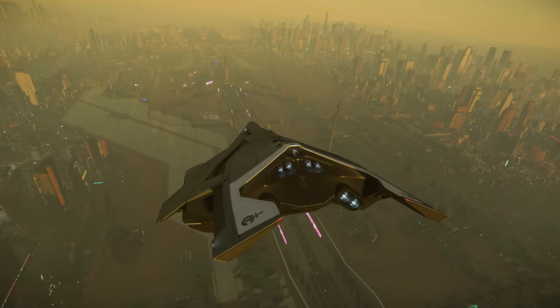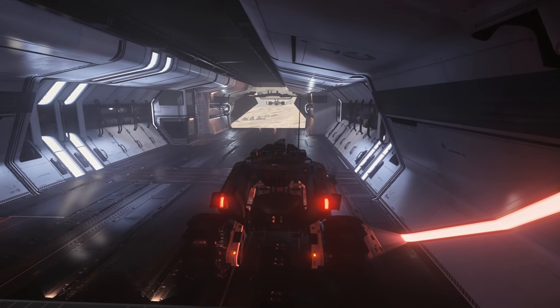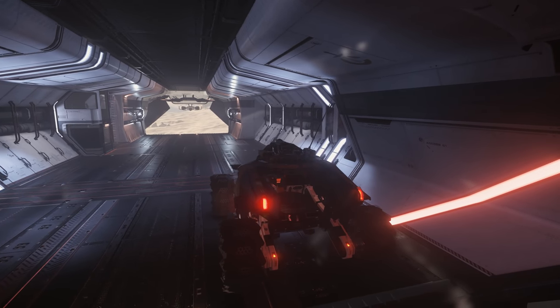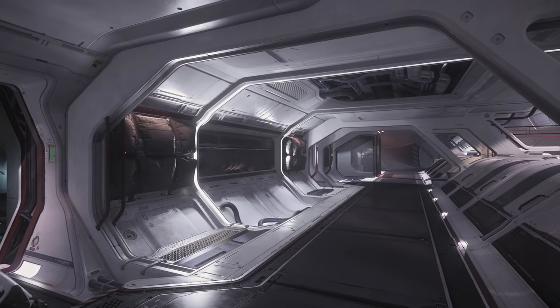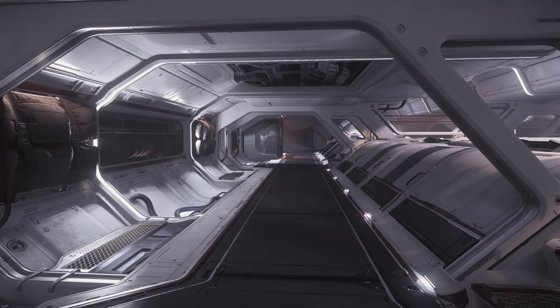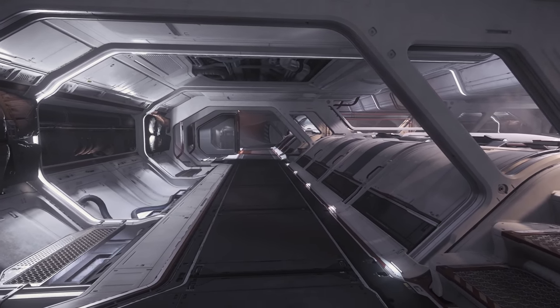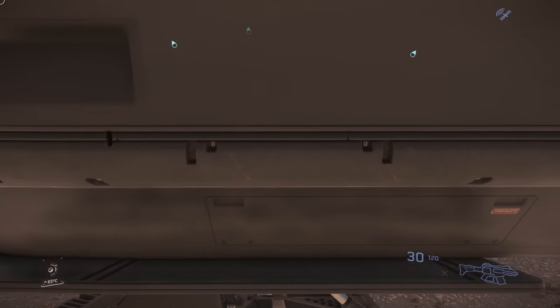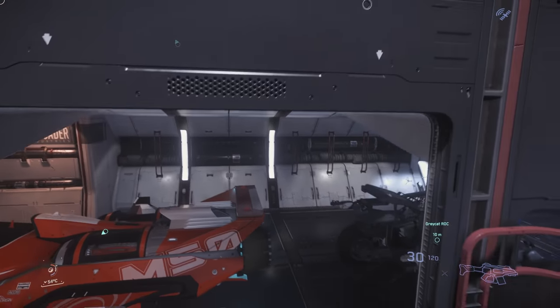The M2 Hercules is split across two decks. There's a lower deck which is your cargo or vehicle storage space, and an upper deck which is everything else. That means that whilst you're on your journey, you're likely to only need to use the upper deck. Getting between those decks is via either an elevator, which also allows you to leave the ship, or a ladder between the two decks.